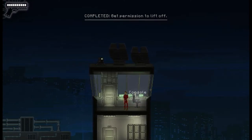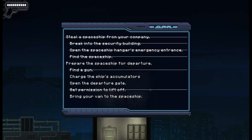Awesome. Now, one of the good things about playing on the controller is my journal is right here, so we can have a look. Preparing the ship for departure is what we're on at the moment. We need to charge the ship's accumulators and open the departure gate. Now, opening the departure gate is not all that difficult.